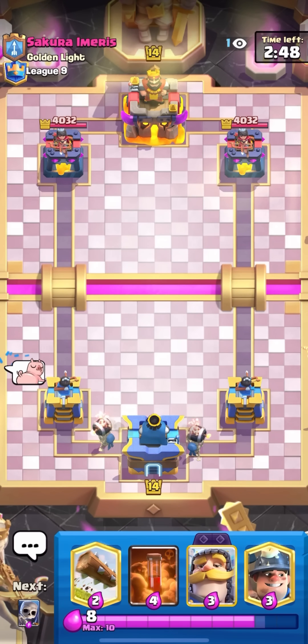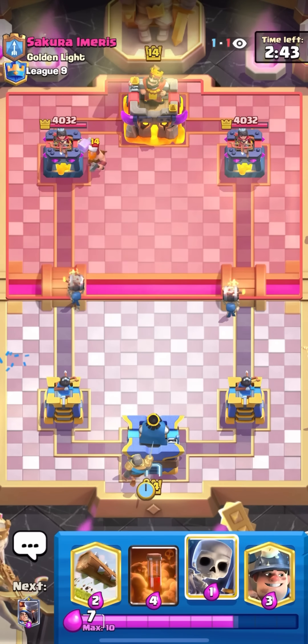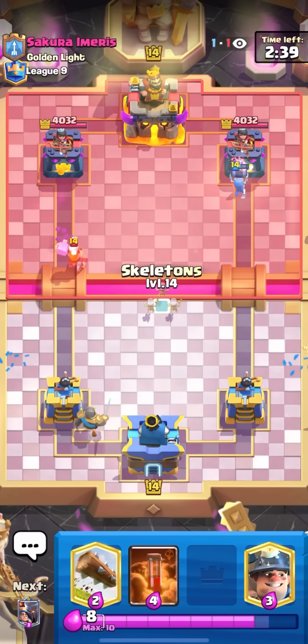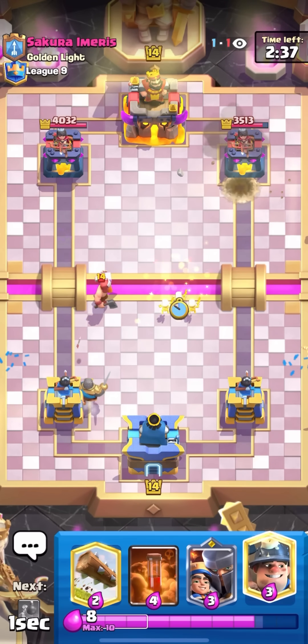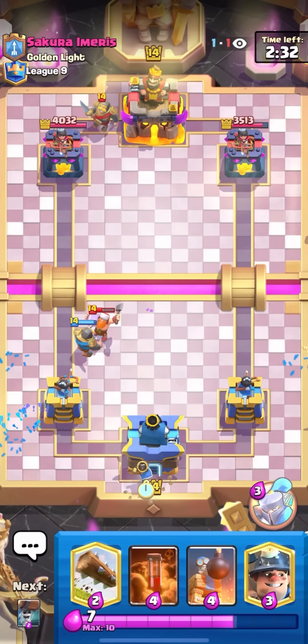I'm in the next game here against Sakura Emiris — I'm just gonna split my wall breakers in the back. I feel like I butchered that guy's name but it's not the end of the world. I'll go for my knight in the back for that lumberjack — hopefully it's not like lumberloon freeze or something. I feel like lumberjack only leads to decks that don't really take any skill.